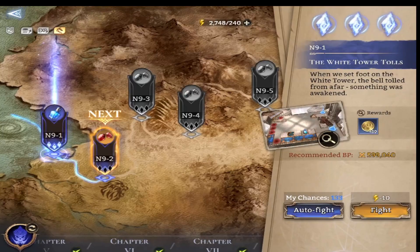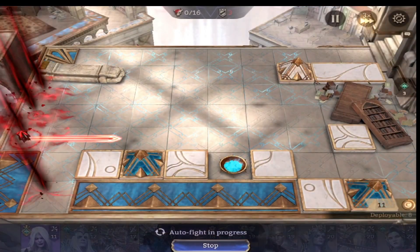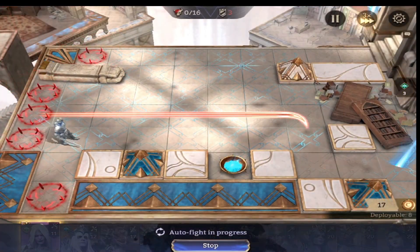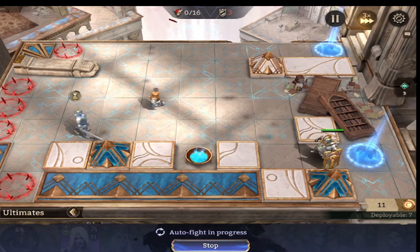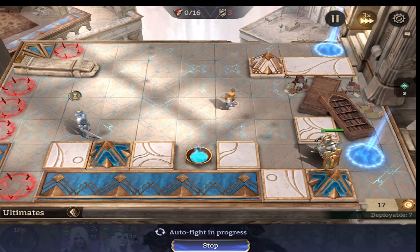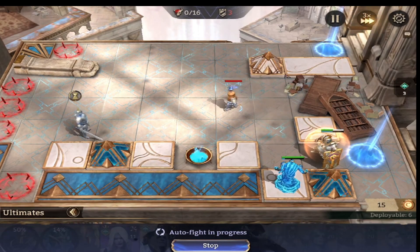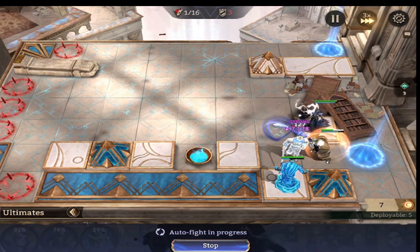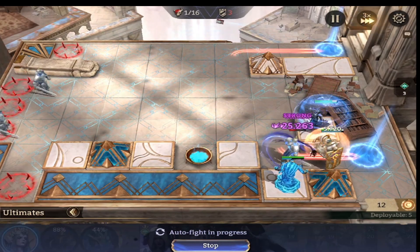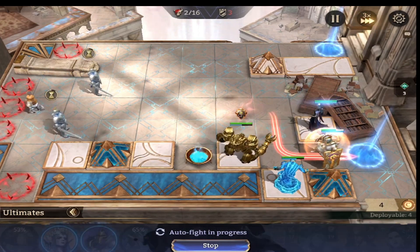I've already three-starred this stage, so I'm putting it on auto-fight and explaining the process as it plays. Oleg goes to the bottom to defend the crystal, and I immediately put Vortex on him. At the top I'm using Captain Reeve, who has better sustain — he can heal himself after so many attacks and has double crowd control with a stun on his alt and constant slowing with the Brine Shield.